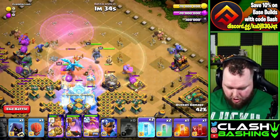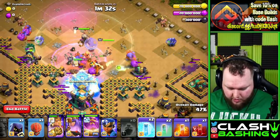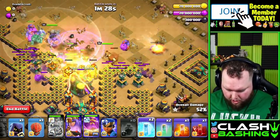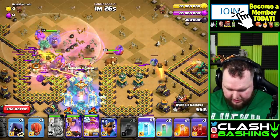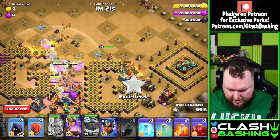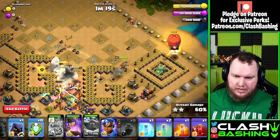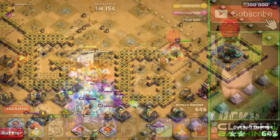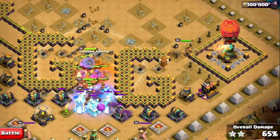Just keep it all working through. We can go ahead and pop our king's ability as we're working towards that town hall. Keep everything frozen and keep it all moving towards the town hall. Once that town hall goes down, go ahead and pop your warden ability and throw your stone slammer here on the right. Let's throw in our final freeze.